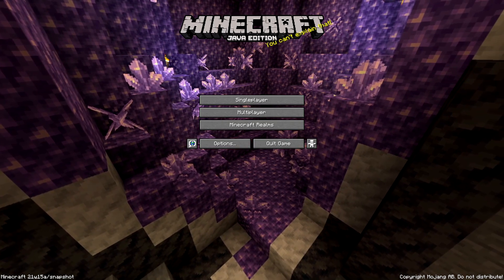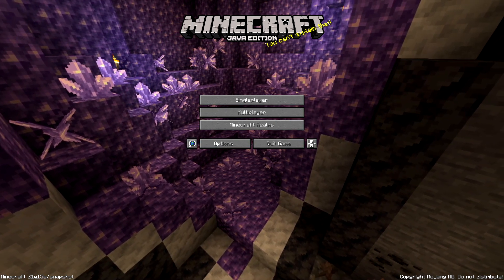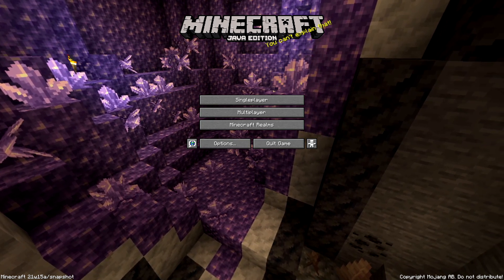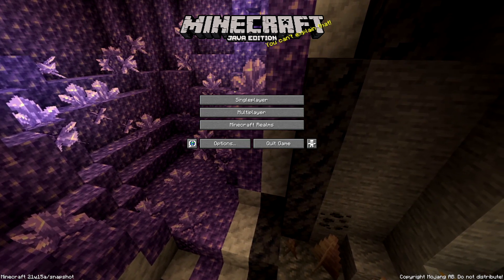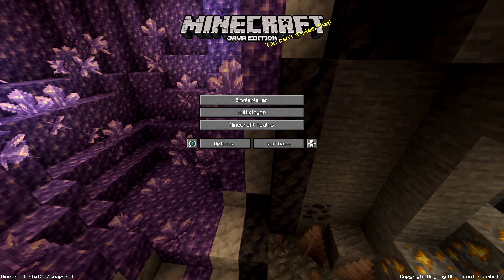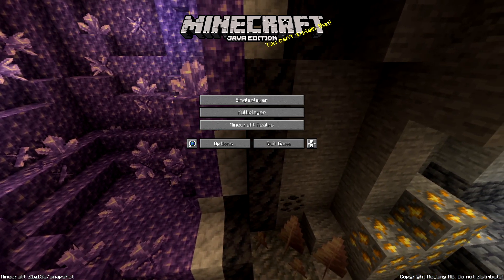Hello and welcome back to another snapshot video. In this snapshot, changes have been made that directly relate to an announcement from Mojang about the update being split into two updates. The first update is coming this summer and the second update will release around the end of this year. We will know more details about the timing and what's coming in each update in the coming weeks. Even though some features will be released later than planned, we can still try them out through a separate data pack.